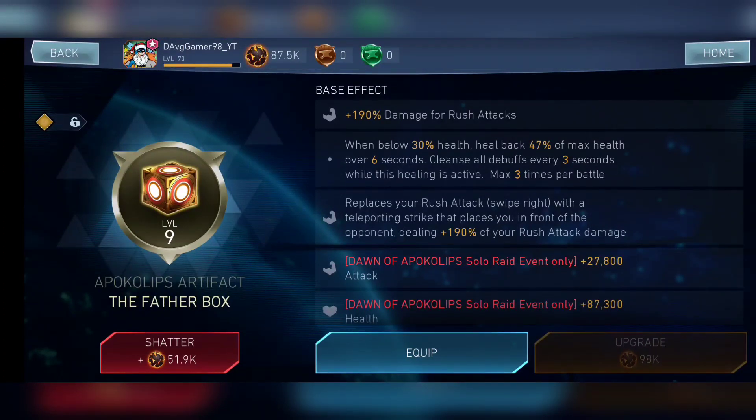This artifact is pretty good and an additional bonus is that it kind of helps in doing an infinite combo. I do have a separate video — I'll leave a link in the description — where you have the details for how to do an infinite combo with the Fatherbox. There are multiple characters which will help you do that infinite combo.